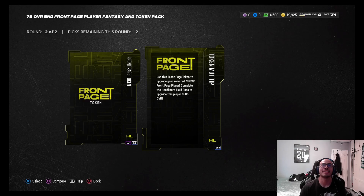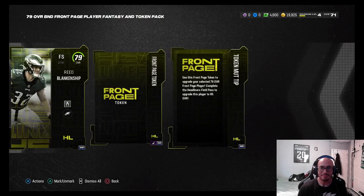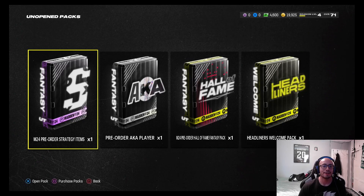Use this front page token to upgrade your selected 79 overall front page player. Complete the headliner field pass to upgrade this player to 85 overall. All right, for sure — we'll definitely grind out the headliners. There's gonna be a lot of grinding, especially at the beginning of Ultimate Team.